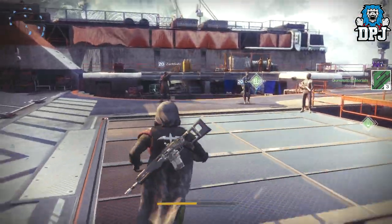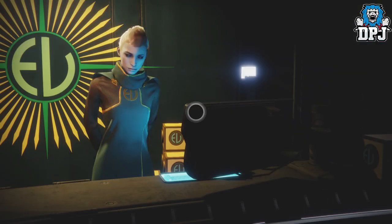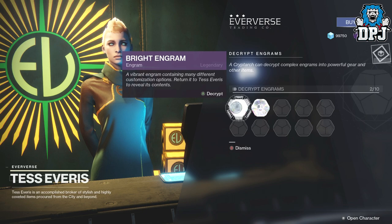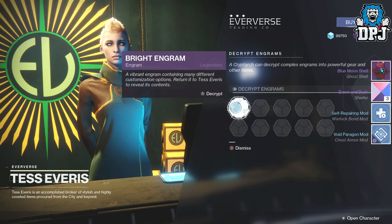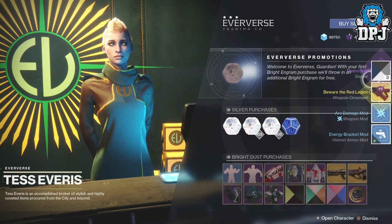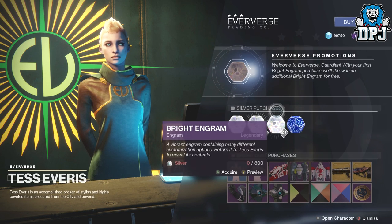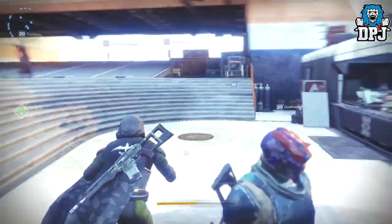Let's go to the Eververse engrams and hopefully she gives me something good. I got a Blue Moon shell and a Dawn and Dusk shader which looks great, and two mods. Also Beware the Red Legion shader and Metro Shift shader and two more mods — so those are obviously for a weapon I don't have yet.